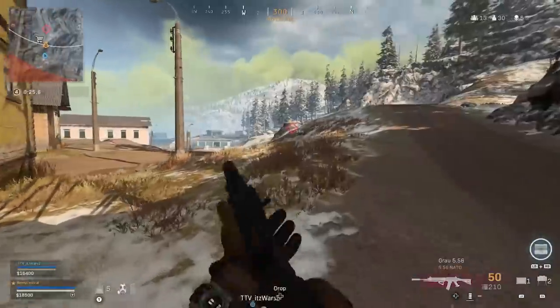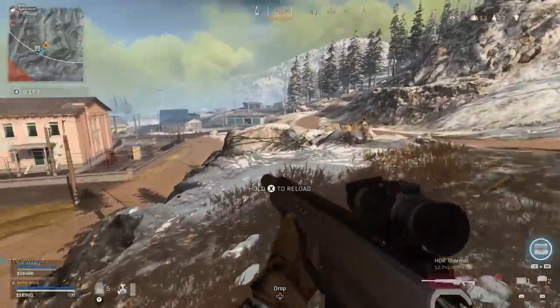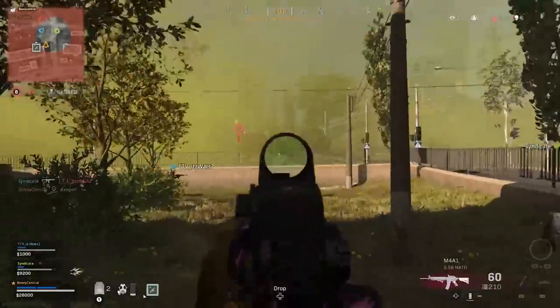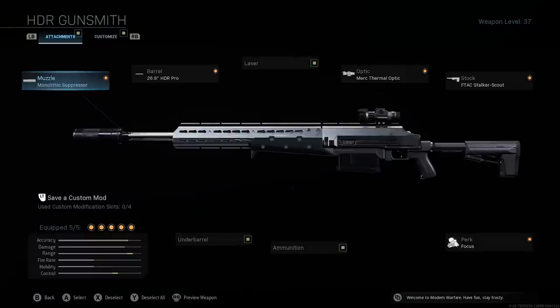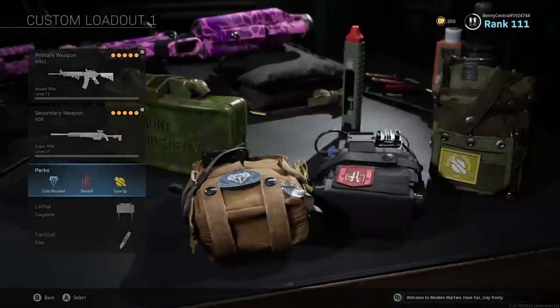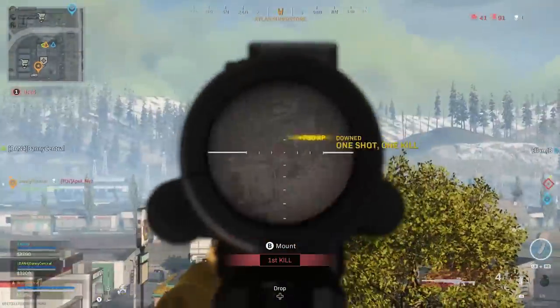Because I use the Overkill perk, I have the HDR sniper rifle as my secondary weapon, which has almost non-existent bullet drop over most distances you'll be fighting at — making it an easy sniper rifle to be accurate with for one-shot headshot kills. On the HDR I use the Monolithic Suppressor so opponents can't hear where I'm shooting from, the 26.9 HDR Pro barrel, the MERC Thermal Optic, and the F-TAC Stalker Scout stock, plus the Focus perk so I can hold my breath longer. I also use Cold-Blooded so I don't appear on thermal sights, Tune Up to revive teammates quickly, a Claymore to guard my back in buildings, and Stim so if I get caught in the gas I have a higher chance of getting out alive.